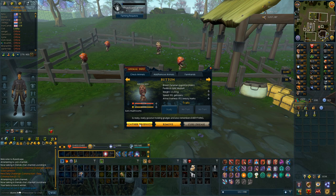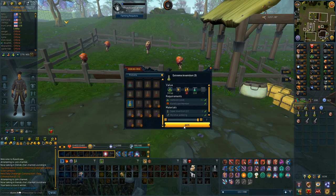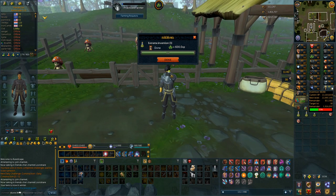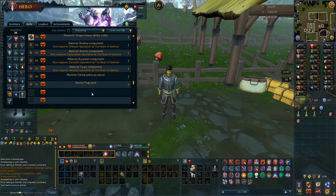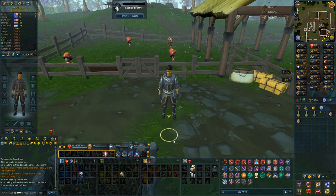I do have a Discord if you want to join — the link is always at the top of the description. Let's gather produce, get those mycelian webbing and also some farming experience. We can now make two extreme invention potions that boost my skill by 17, which means I need 90 invention to be able to make the alchemical onyx — that's the Luck of the Dwarves and the elven necklace, which I can't quite remember the exact name of.